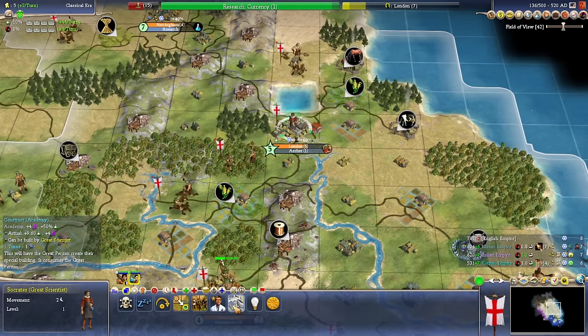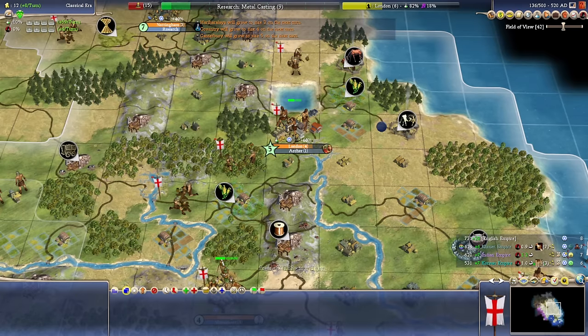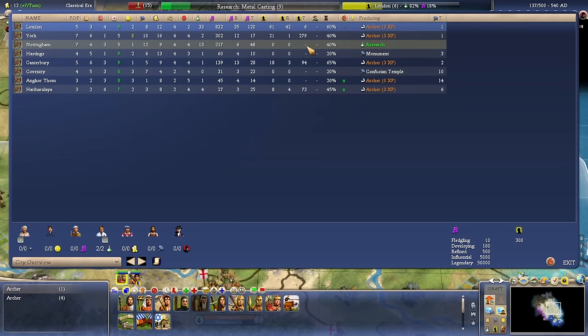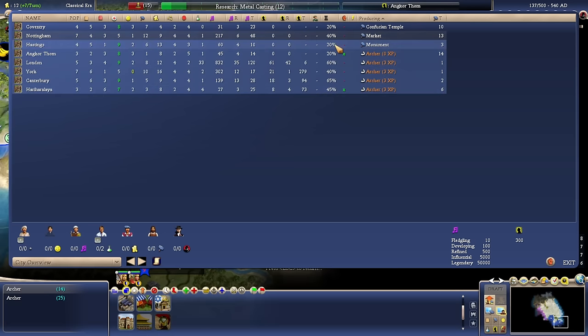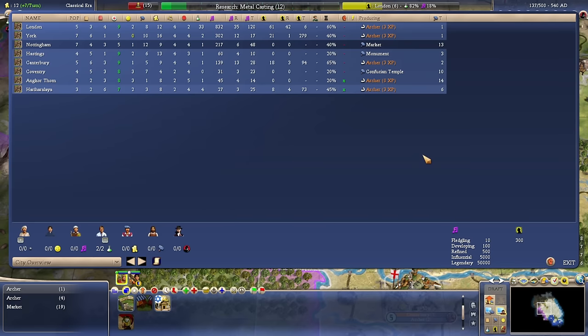There should be decent tech output here, especially with a specialist running. I could just go and settle another great scientist, but we'll want an academy at some point so let's get that started. We're probably going to want academies in our top two or three commerce cities. What we want now is we want markets everywhere — that's going to help our economy hugely. Every other city, we're going to queue the market after whatever they're currently doing.